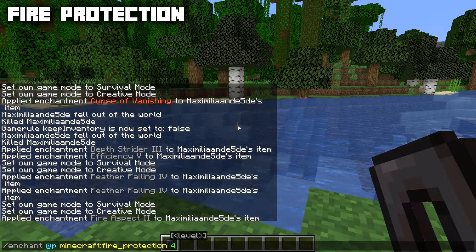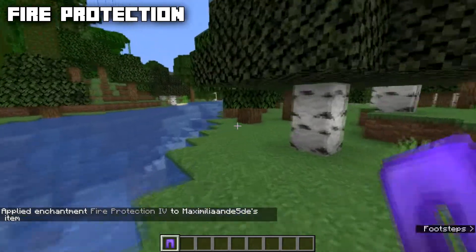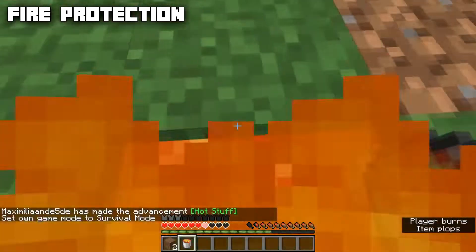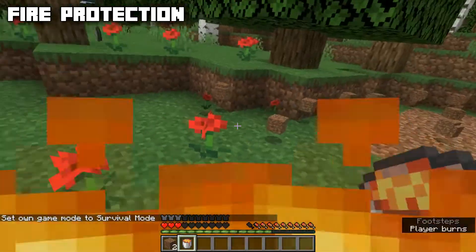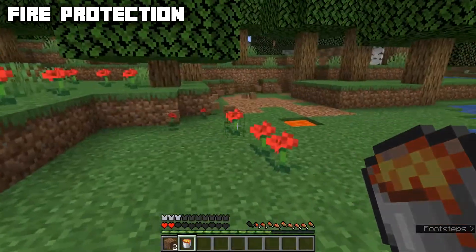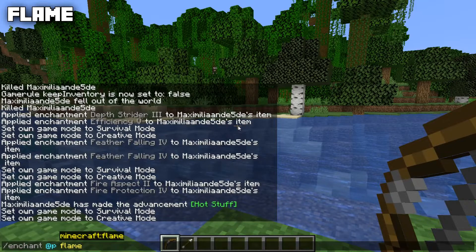Fire Protection covers all armor types, has a max level of four, and is incompatible with Blast Protection, Protection, and Projectile Protection. It will reduce fire damage and burn time. If we jump into lava with Fire Protection on, the lava damage is still the same but we won't always take fire damage and the burn time is much shorter.